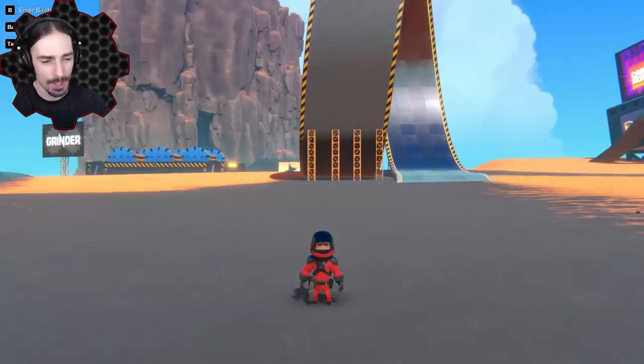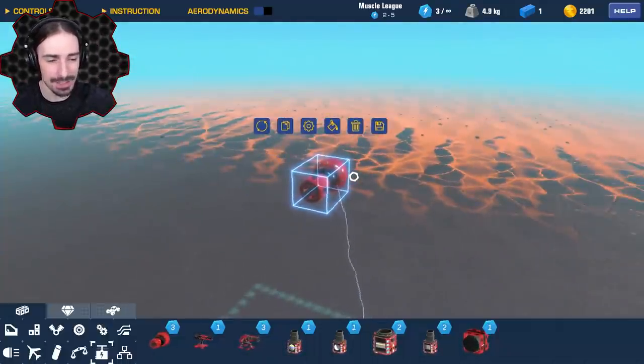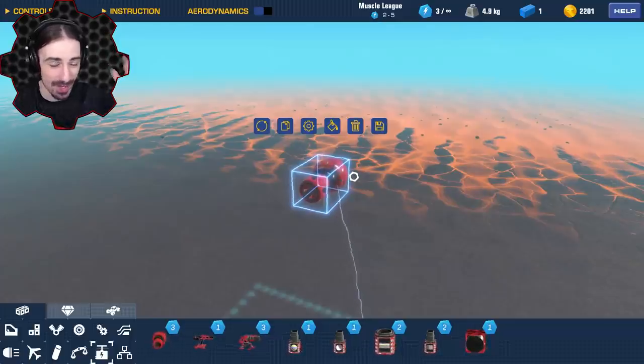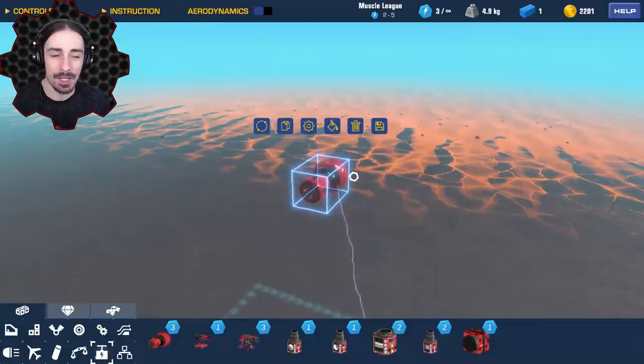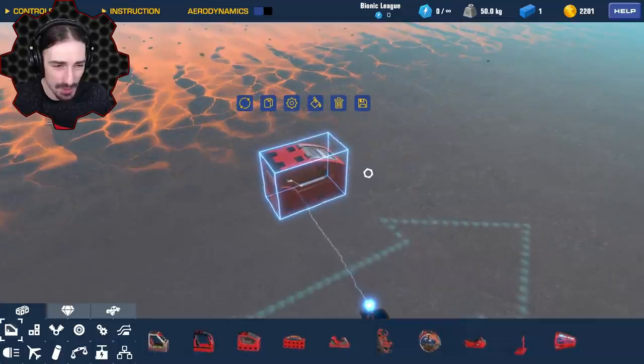Welcome, ladies and gentlemen, back to Trailmakers. Today I'm going to attempt to make a cannonball. This tank cannon right here — I'm going to surround a seat by these things, and I don't really know where this is going, but the idea popped in my head and I just had to do it right now. So I figured let's build it first and then we'll just see what kind of shenanigans happens when we try to use it.